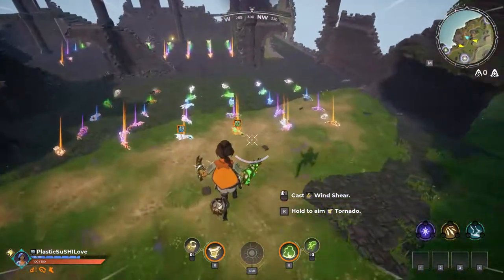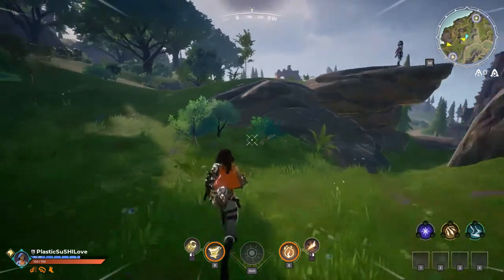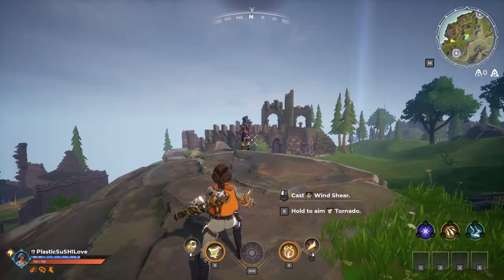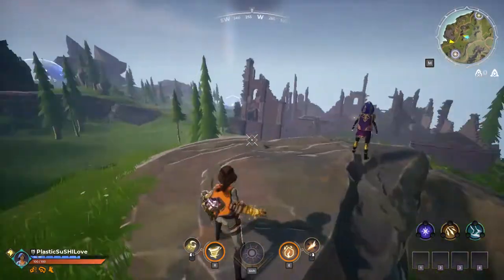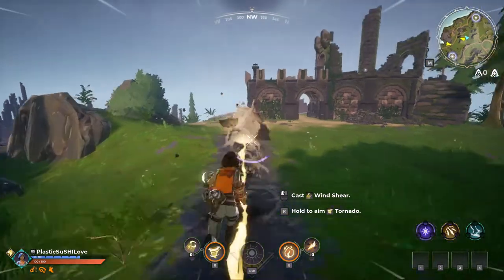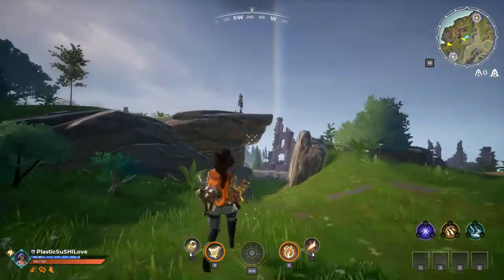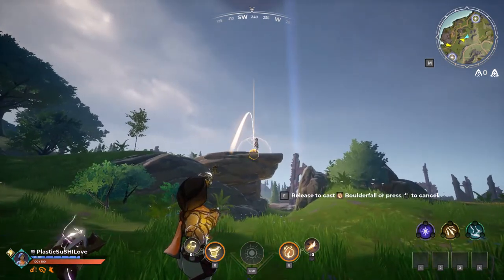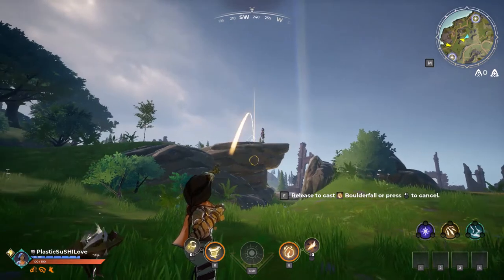Next up is the stone gauntlet. Your auto attack requires you to be on the ground to cast — it's a linear attack that goes straight through, but you cannot cast it mid-air. It will cast when you land, so keep that in mind. The sorcery for the stone gauntlet is called Boulder Fall; similar to the toxic gauntlet, you shoot a projectile out and it explodes on impact.